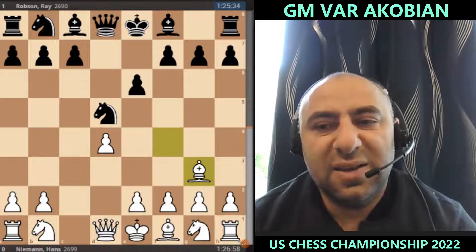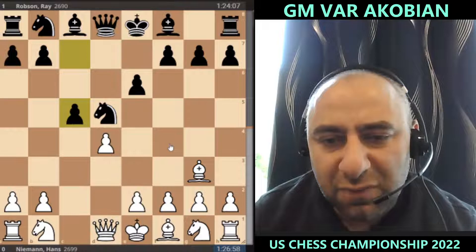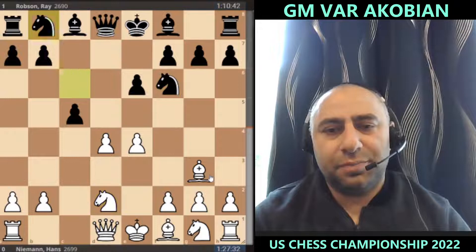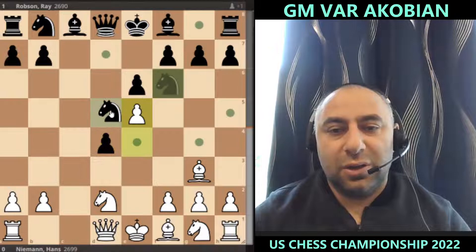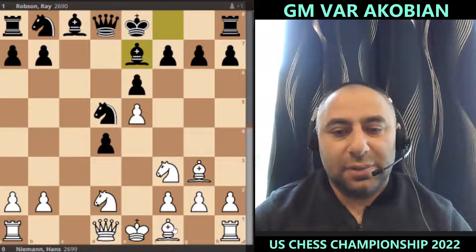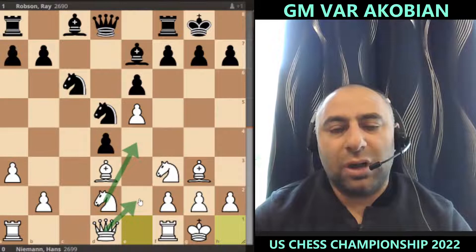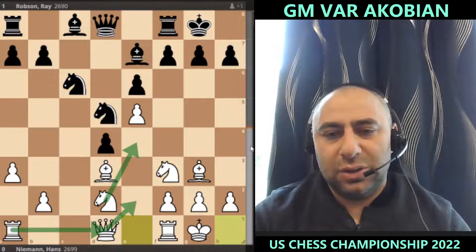After c5, Black is attacking the center — very important. Black is trying to take advantage of the fact that white played bishop f4 and then bishop g3. Hans has analyzed this, moving relatively quickly. You can actually win a pawn here, but it's unclear whether winning this pawn gives you a better position, because that d4 pawn becomes more of an obstacle. Something like bishop e3, lance c6, a3 — white will have interesting attacking prospects with ideas like queen e2 and rook d1.